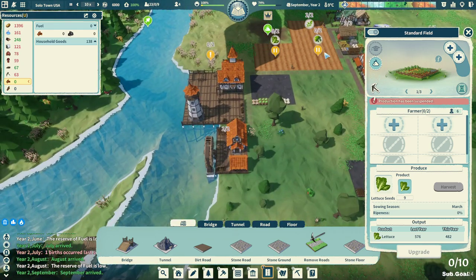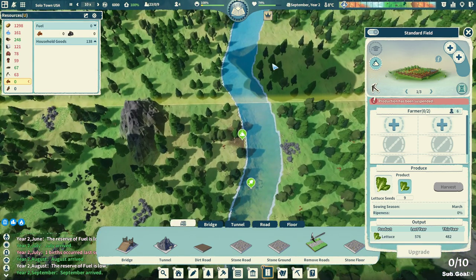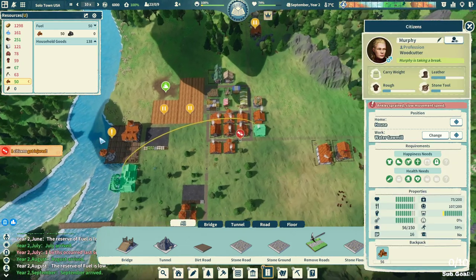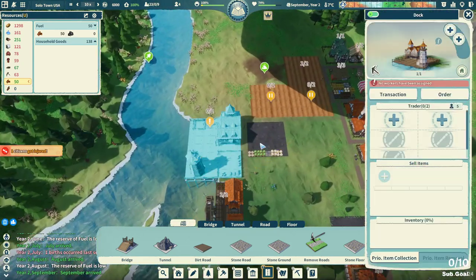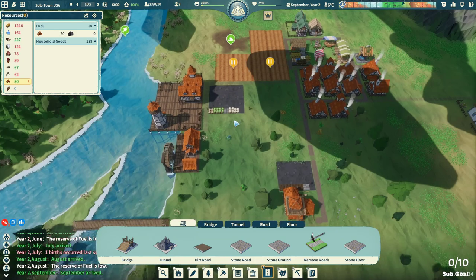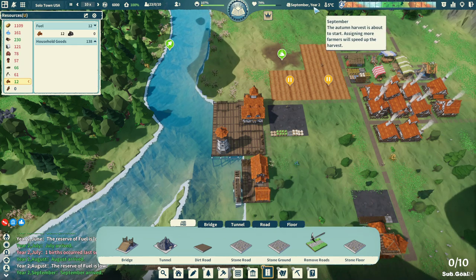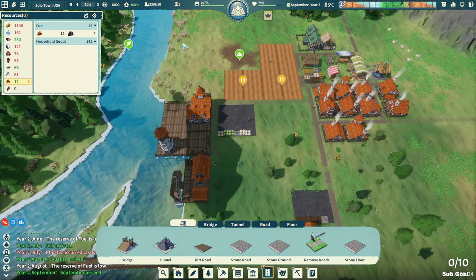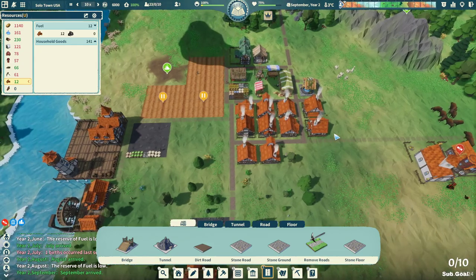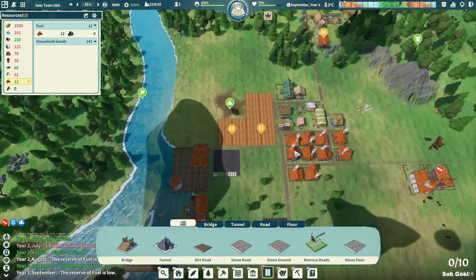The ship should be coming in any minute now — yep, here it comes. A citizen got injured, ankle sprained — that's pretty standard. Let's hire a worker for the dock and see if we can make some trades. This is year two, and I'm already into year two at about 43 minutes. It's kind of a slower pace, I think, than Farthest Frontier.